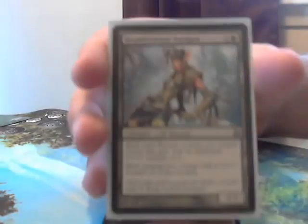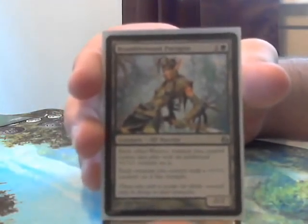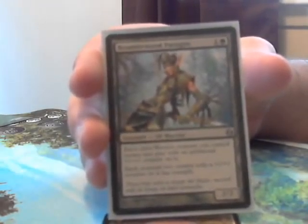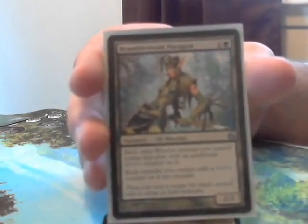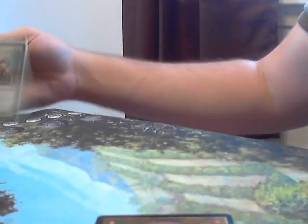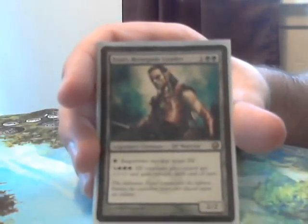Now we're going to look at Bramblewood Paragon — a very good card considering how many elves are warriors. She's a 2-cost 2/2, and each other warrior creature you control comes into play with a plus 1 plus 1 counter on it. Each creature you control with a plus 1 plus 1 counter on it has trample. This is a really easy way to give your warriors trample and make them big. And, just because — Azuri is a warrior, so that's another easy way to give him trample.